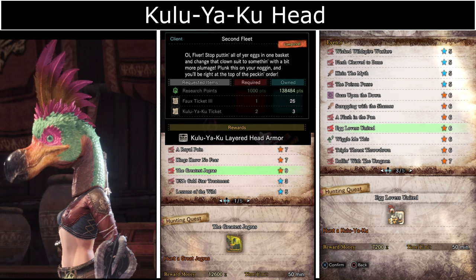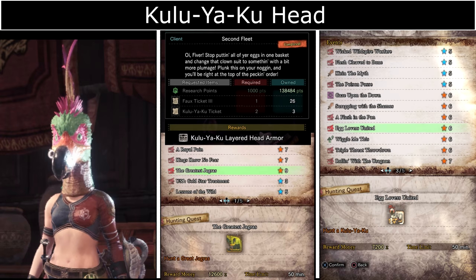The Kulu-Ya-Ku Head again requires Full Ticket 3s from The Greatest Jagras, as well as Kulu-Ya-Ku tickets from the event quest Egg Lovers United.